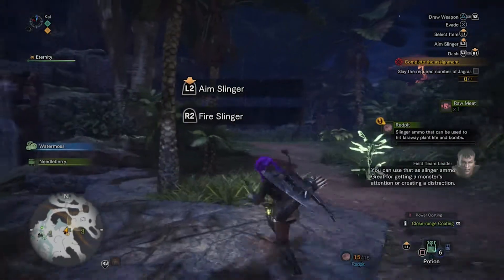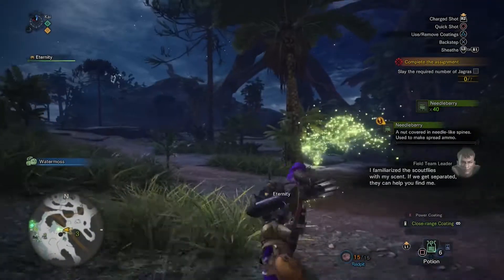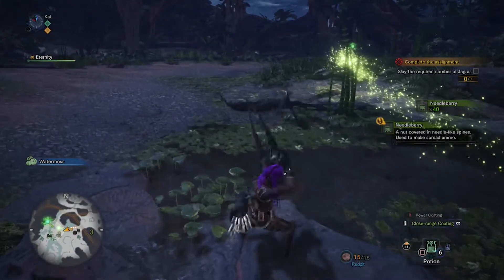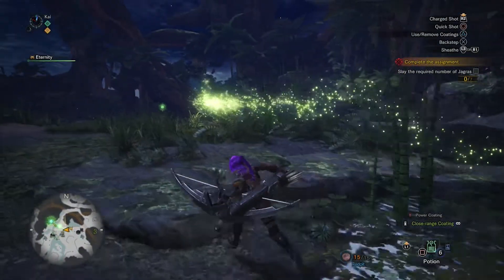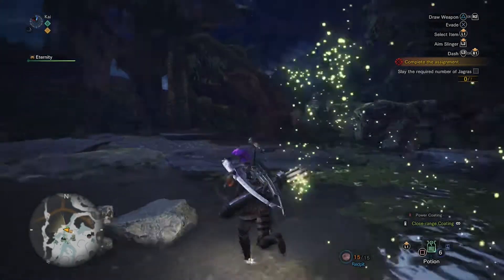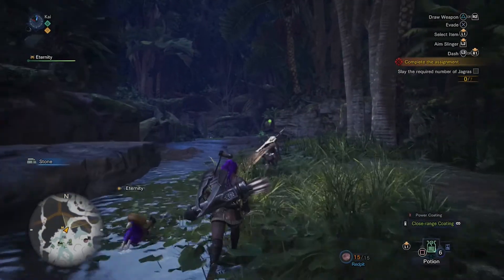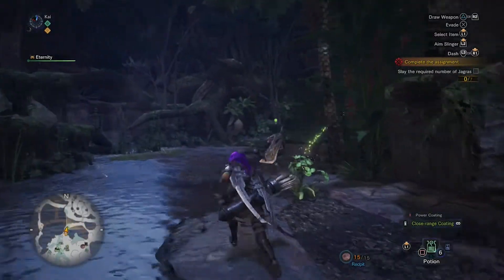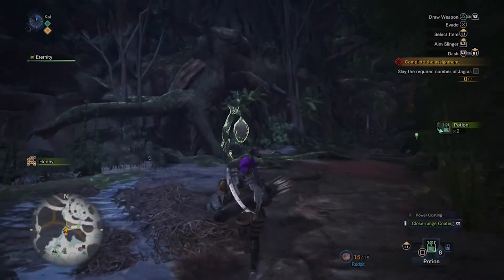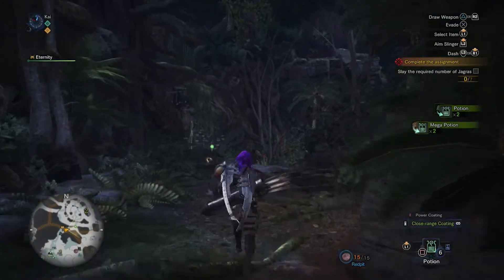You can also use the corpses to draw in bigger monsters who may want to eat them. The scout flies are telling you where to go — they'll appear once you're not in combat. You can't shoot the birds. Most weapons require you to put your weapon away. Those are herbs — honey mixed with a potion makes mega potions. If you grab those herbs it'll instantly turn into potions, and grabbing honey will mix it into a mega potion.